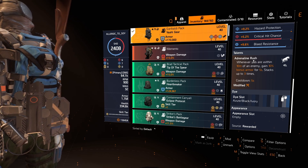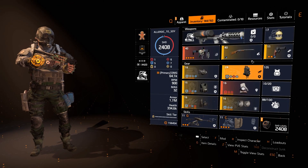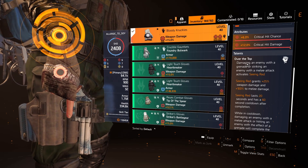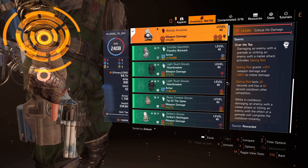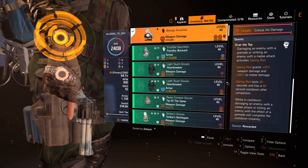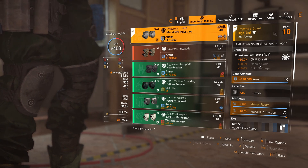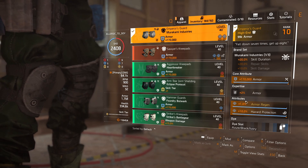You could also go for the Matador bag and adjust other pieces accordingly. The Bloody Knuckles gloves work by damaging an enemy with a grenade or striking with a melee attack, which activates Seeing Red. Seeing Red grants +25% weapon damage and 100% melee damage, lasts 20 seconds, and has a 60 second cooldown after completion. While in cooldown, hitting an enemy with melee or a grenade will instantly complete the cooldown - making it almost never on actual cooldown. For knee pads I've gone for Emperor's Guard for extra armor regen, with hazard protection rolled on.